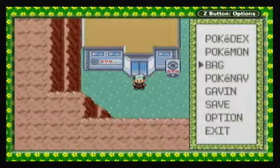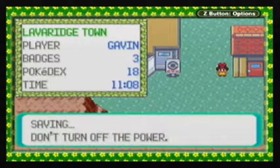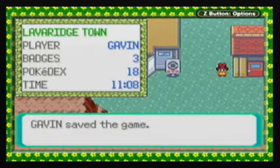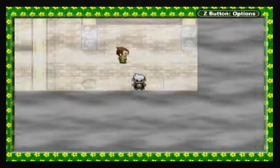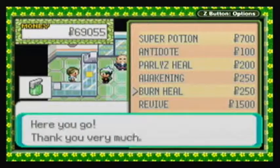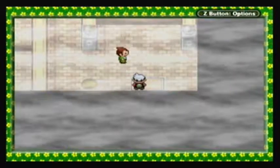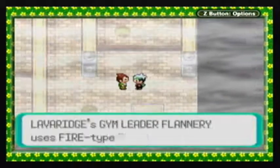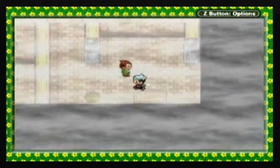Here is Lavaridge Gym. This is a Fire-type gym, so Iron Giant could be most useful here with Rock Tomb. Using Grovyle here is a no-no. Let's go in. I better make sure I have Burn Heal — okay, now we can truly get going. I remember this gym now — it's a pain to get through. You've got to jump into these holes, and it's a maze.